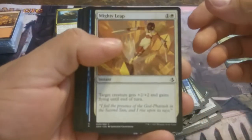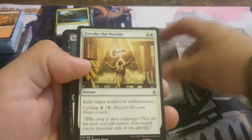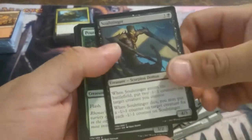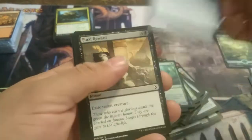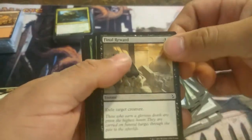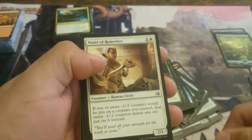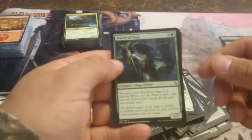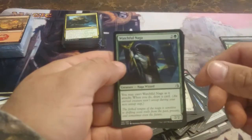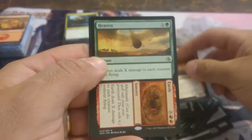And the last pack. We have Mighty Leap, Ancient Crab, Desert Cerodon, Forsake the Worldly, Soul Stinger, Pouncing Cheetah, Winds of Rebuke, Final Reward, Dissenter's Deliverance, Cartouche of Strength. Sorry about that guys — I ran out of space on my SD card, so let's continue from where we left off. Our second uncommon for that last pack was Watchful Naga. And we have Uncaged Crasher. And the rare for this pack: Heaven and Earth.